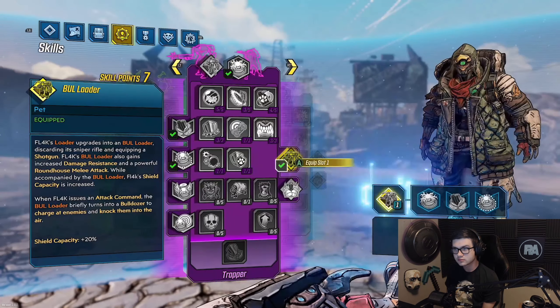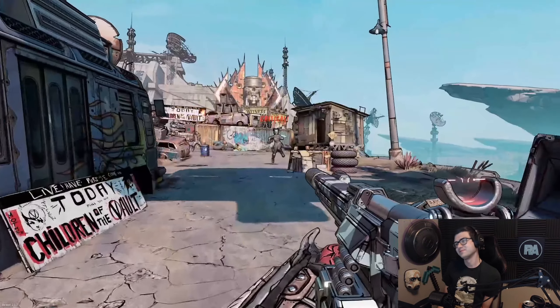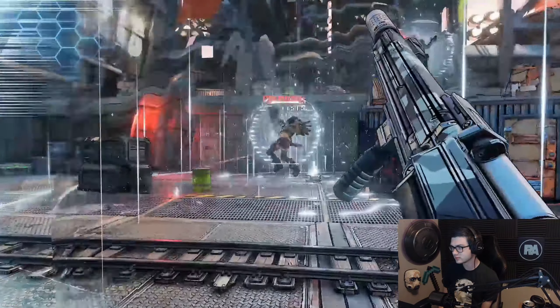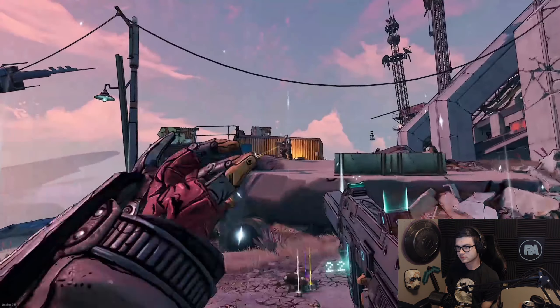Later in the tree, you can evolve the ion loader into a bull loader or even a war loader. Bull loaders use a large shield and Hyperion automatic shotguns to get up close and personal. They feature a strong melee roundhouse attack and can even use their shield to knock enemies into the air.